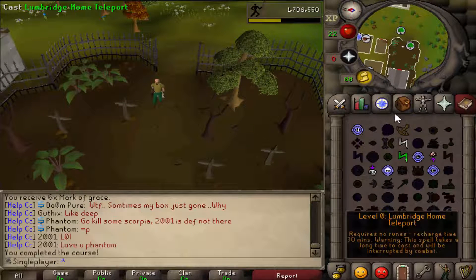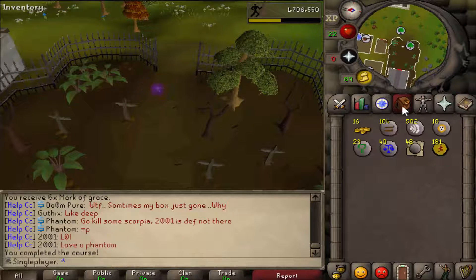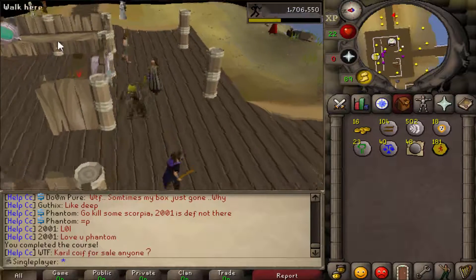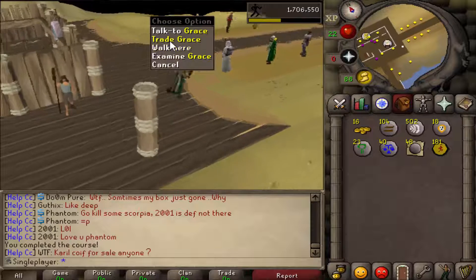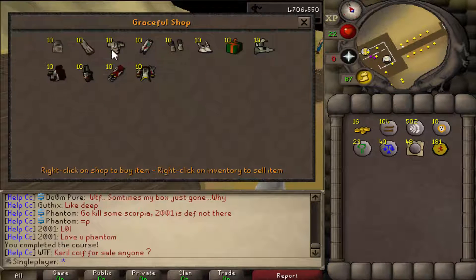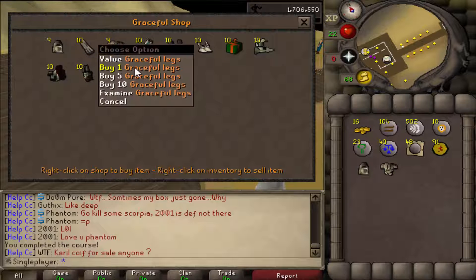180 marks of grace in the inventory. Let's go buy a full graceful now. We can finally finish it off. That took a really long time. But let's trade Grace and buy the hood, the top, the bottom, and the gloves.